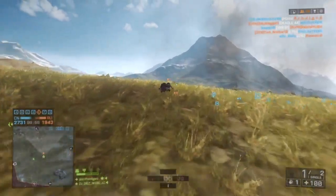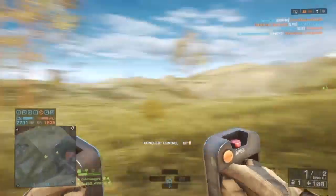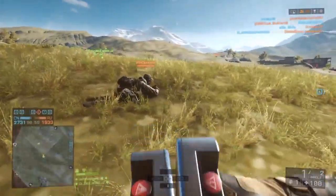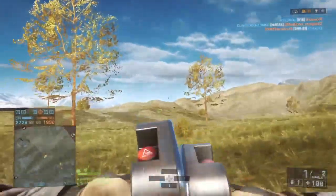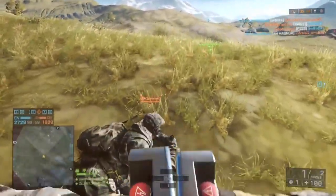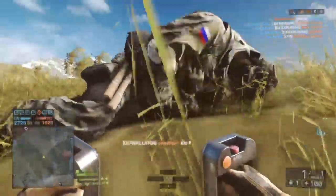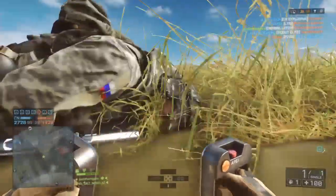Hey guys, here's a tutorial on how to kill campers in Battlefield. So what you do, you get the defibrillator and you smooth them around like this. You go up to his face and you defibrillate him. He's dead. That's how you kill campers in Battlefield.